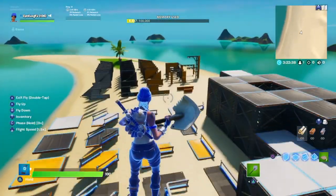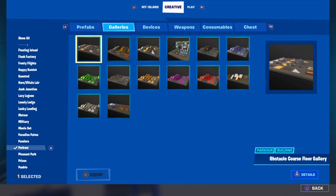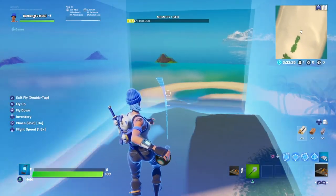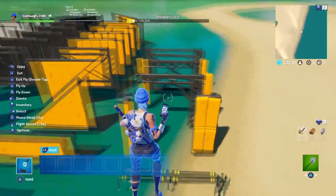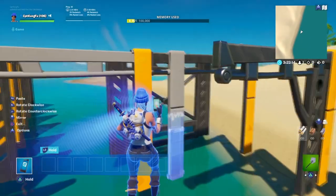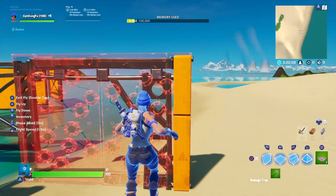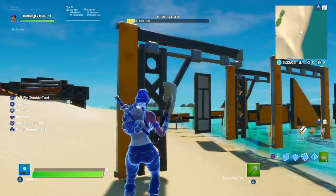If you want to try the wall version that used to work, you'd have to come to the galleries, the parkour section as well, but choose the obstacle course wall gallery this time. You'd have to use one of these two arches here. But now if I copy it and try to place a damage trap, it won't let me at all. So it's kind of disappointing.